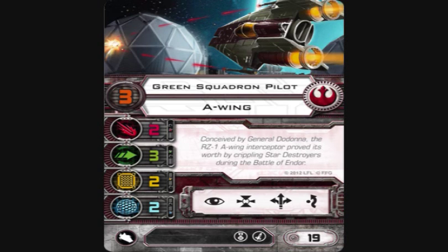Then you have Green Squadron Pilot, Pilot Skill 3, same stat line — 2 Attack, 3 Evade, 2 Hull, 2 Shields — all the same actions. He gains an Elite Pilot Talent upgrade slot and comes in at 19 points. He's a really good missile carrier. Push the Limit with a missile like a Proton Rocket — which we'll get into — is really good. You can also give him two EPTs with the title card that comes in this pack. At 19 points he's not badly costed, not great, but solid.